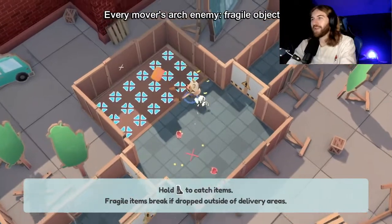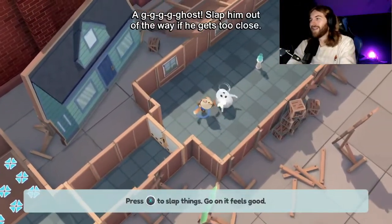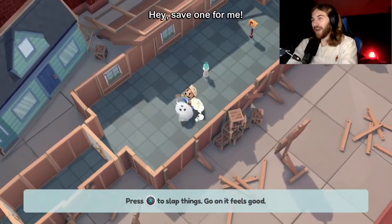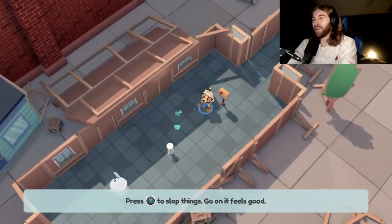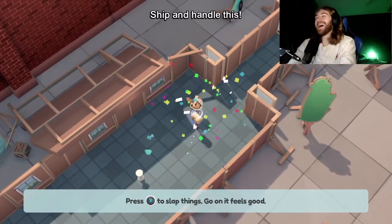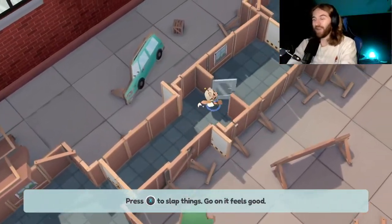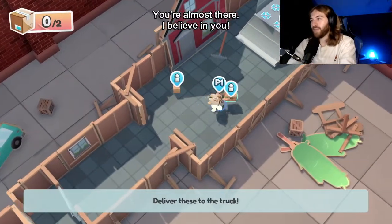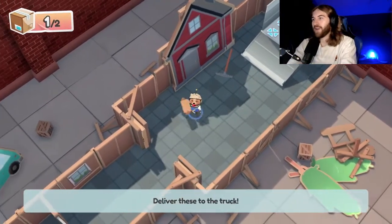Every mover's arch enemy: fragile objects. Don't drop these sensitive doodads! Ghost, out of the way — oh he was friendly. Oops, I don't think I was supposed to break that. We can pick up the mailbox? Oh wait, slap things. Handle time to move on — I love the confetti. Leave the letterbox alone! Always focus on what needs to be moved next. Third item in the truck, go ahead move this one.